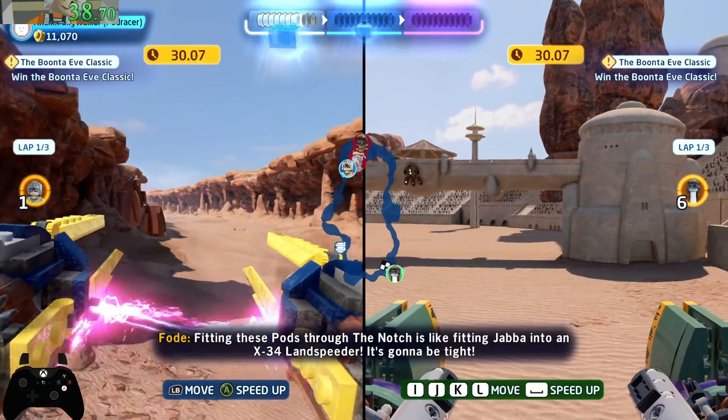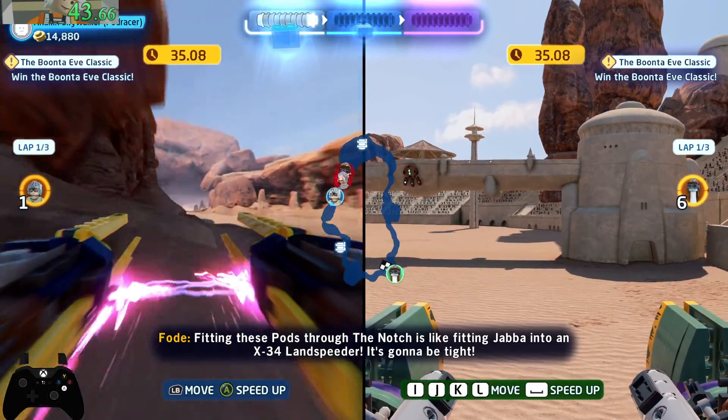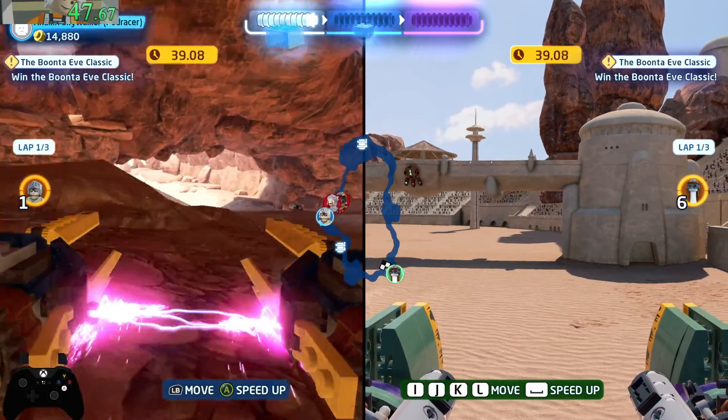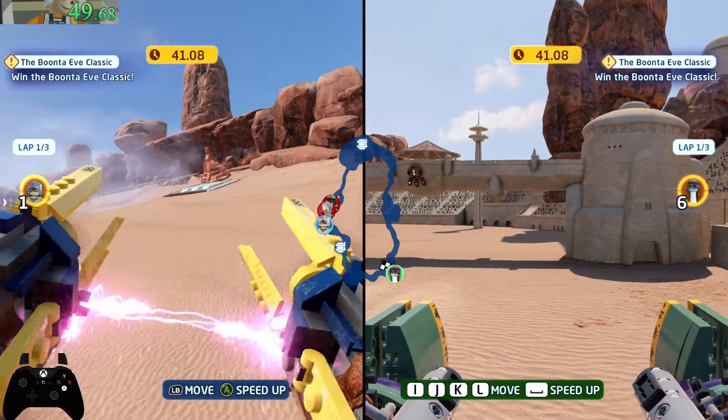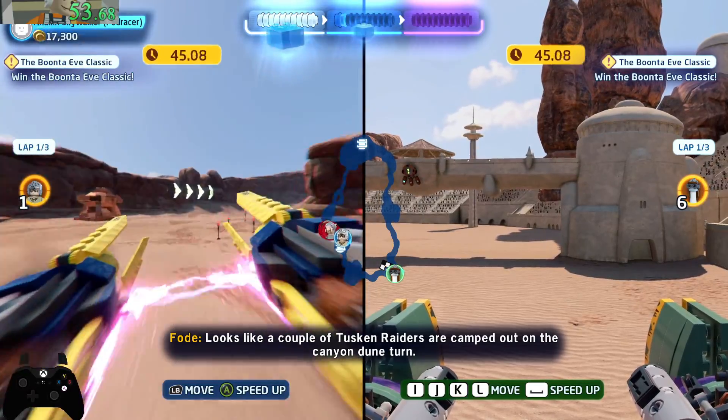Fitting these parts through the notch is like fitting Java into an X-34 landspeeder — it's gonna be tight. Looks like a couple of Tuscan Raiders staked out on the canyon future.